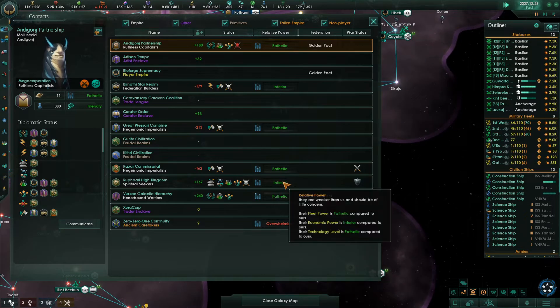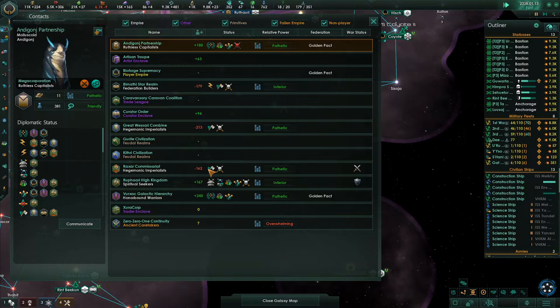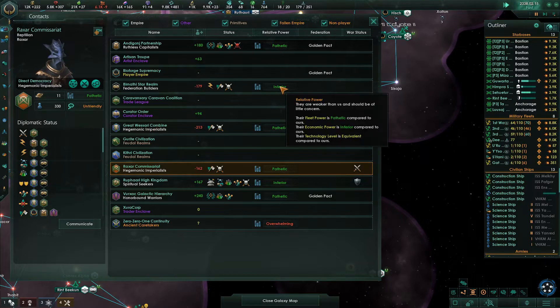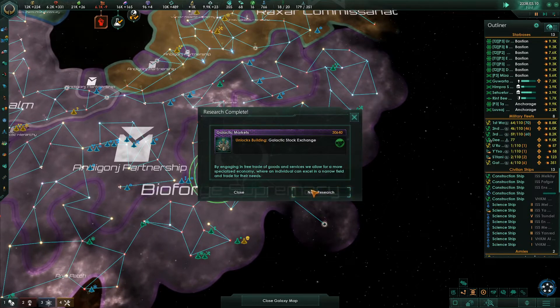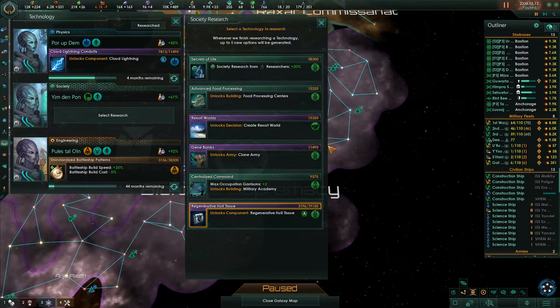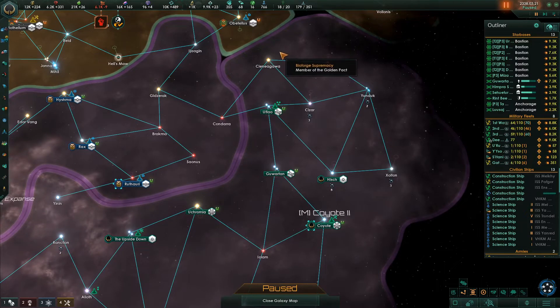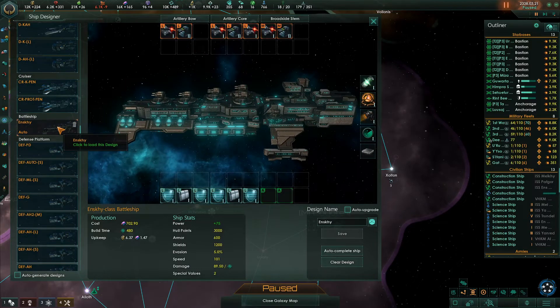We can take a look - inferior. The Raksar Commissariat is pathetic compared to us. We're going to have defensive pacts with the Great Wasari Combine and the Bernathe. The Bernathe are pathetic fleet-wise compared to us, and the Great Wasari Combine are pathetic compared to us. That would be an opportunity. Construction complete. Resort World - alright, let's do a little bit of designing the battleship.